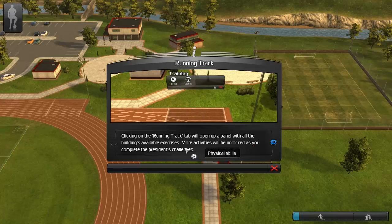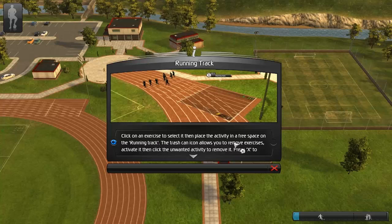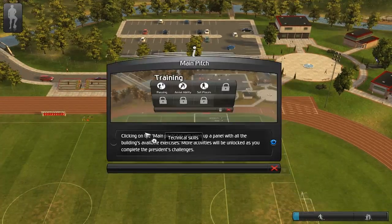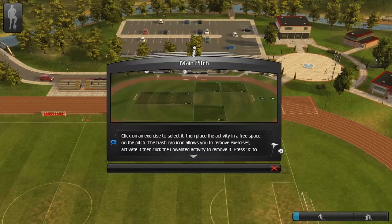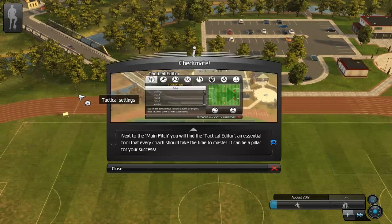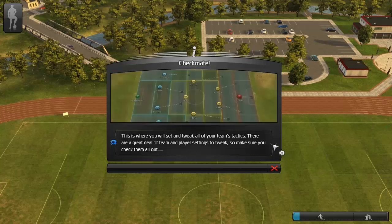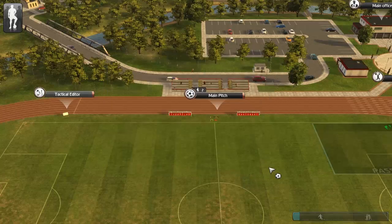Click on the running track tab - it'll open a panel with all the building's available exercises. More activities will be unlocked as you complete the president's challenges. Click on the exercise to select it and then place the activity in a free space on the running track. Main pitch - clicking on it will open a panel with the available exercises as well. I get the point - click on an exercise, place the activity, the trash can icon allows you to remove exercises - I've already said all this a thousand times. Next to the main pitch you will find the tactical editor, an essential tool that every coach should take the time to master. It can be the pillar for your success. This is where you will set and tweak all of your team's tactics.